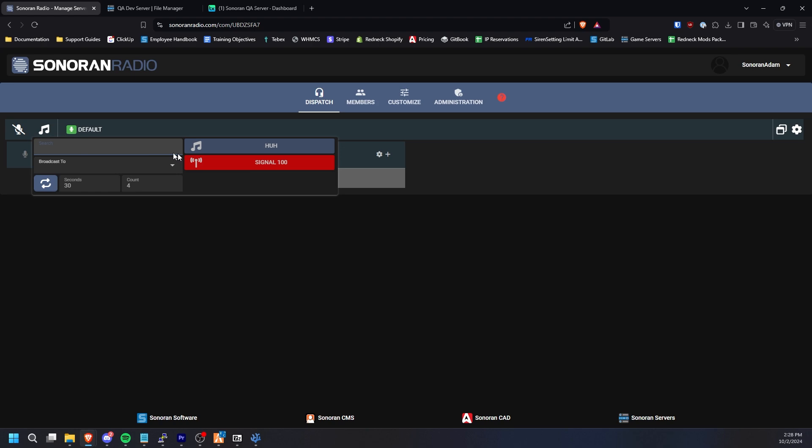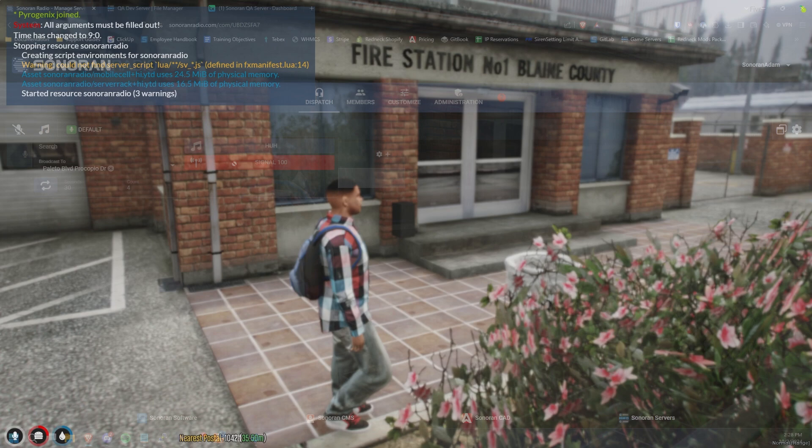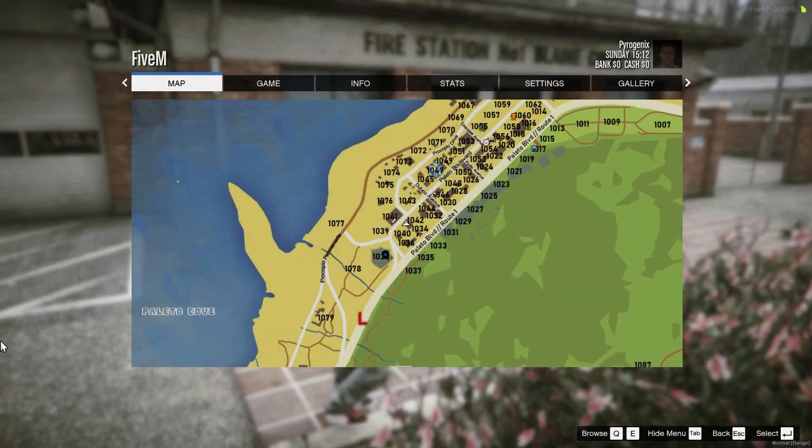Dispatchers can now use the toneboard and select that speaker to play tones to. And that's how you set up speakers in Sonoran Radio's standalone.